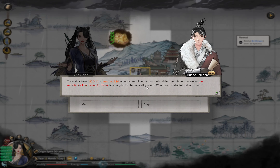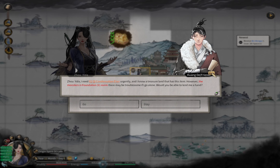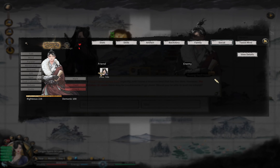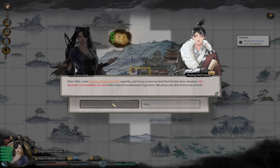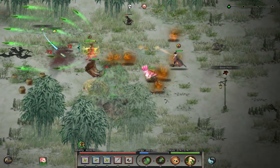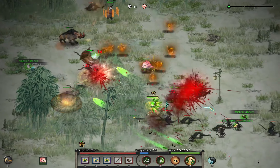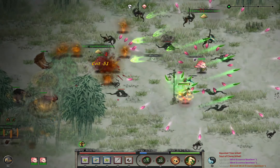Our friend Kwangde wants to ask us for something. I think we are going to help him - it's just foundation realm, and he came all the way to the Yunmo region. We're going to help him. I'll accelerate this because the battles are very easy.